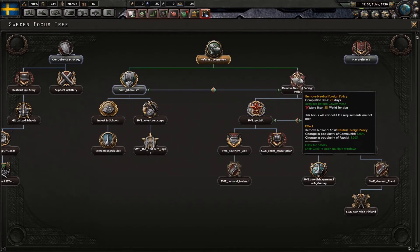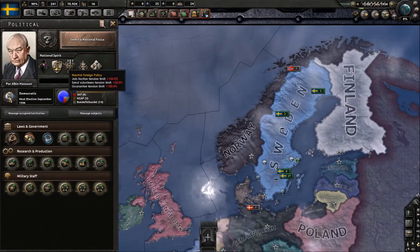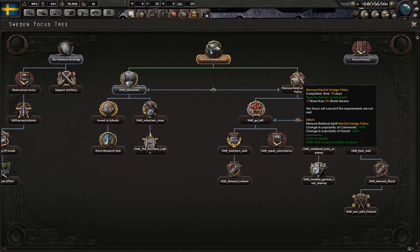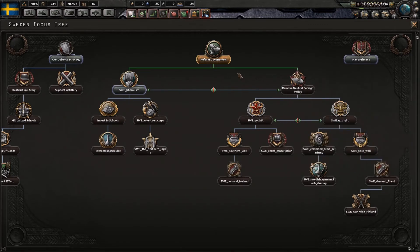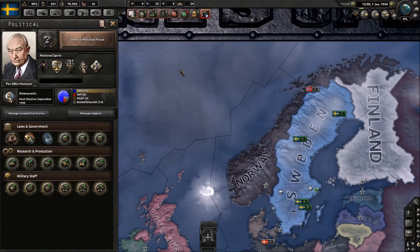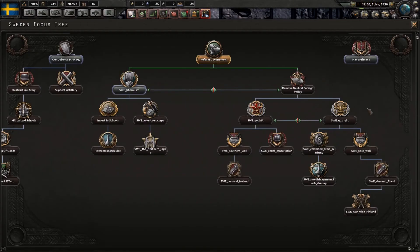Otherwise you can go down here — you need 5% world tension for it — and it removes the neutral foreign policy focus. I think that's a cool flavor idea: by writing that you don't want a neutral foreign policy, you get fascist and communist support. I've also been thinking of adding a third path using the King, where you can become non-aligned with the king as leader. I haven't decided if that belongs in the fascist side or as its own path.